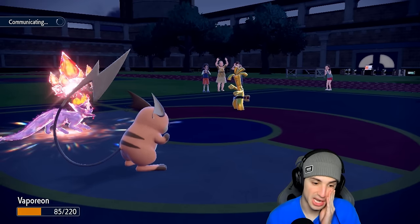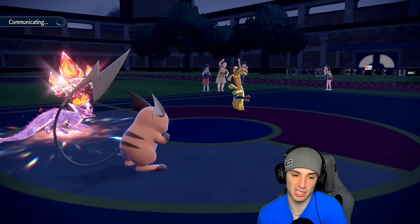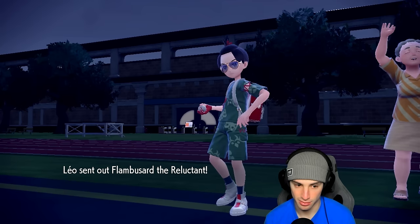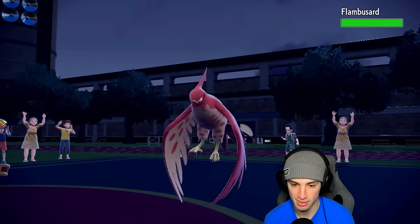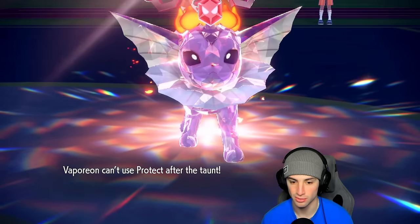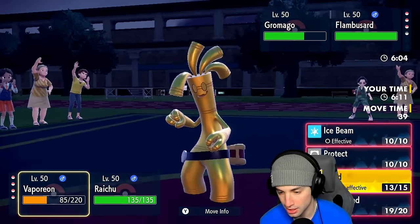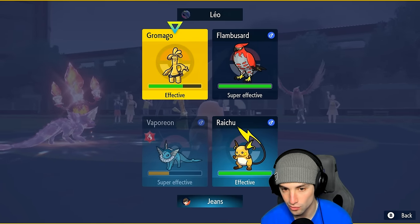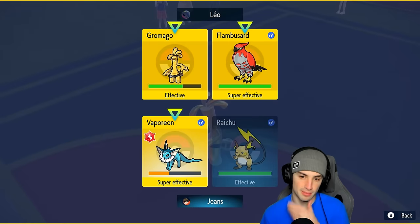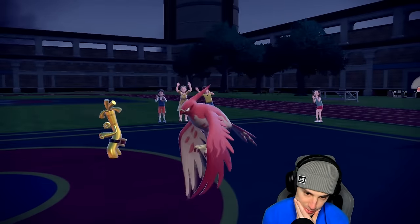Raichu is kind of just chilling here. I could Protect and Nuzzle the next Pokemon to get some Leftovers HP back, then maybe Surf for Water Absorb. Let's see what they go into — it's Talonflame. If Talonflame comes out here, they're probably going to Tailwind. I totally forgot I was Taunted, so I'm going to go for Surf at the same time. He ends up Tailwinding — oh man, that's ugly.